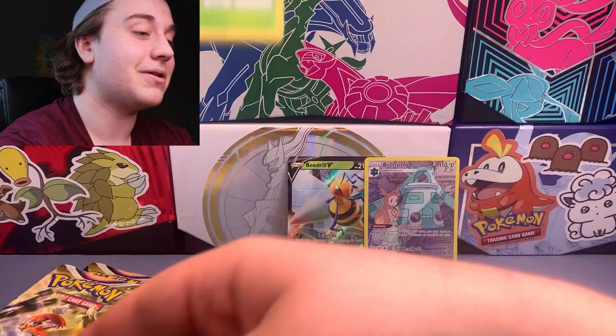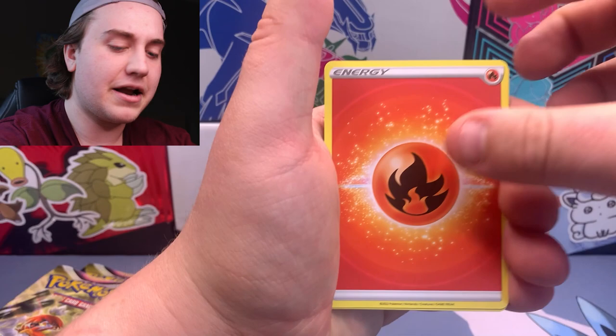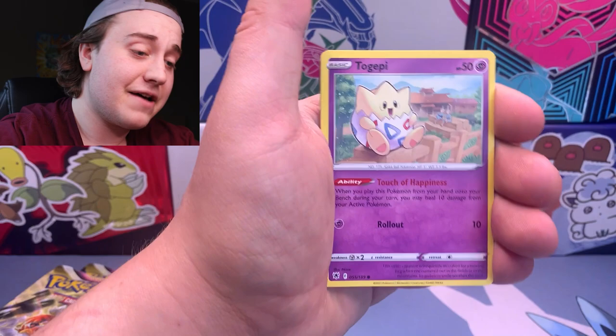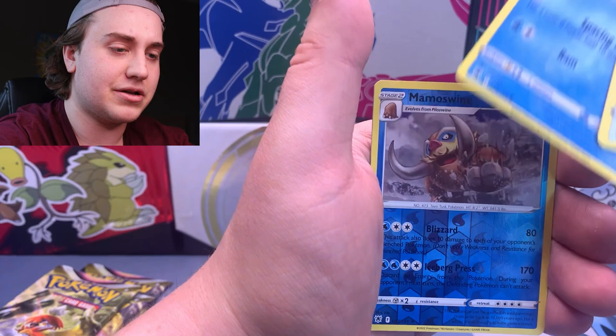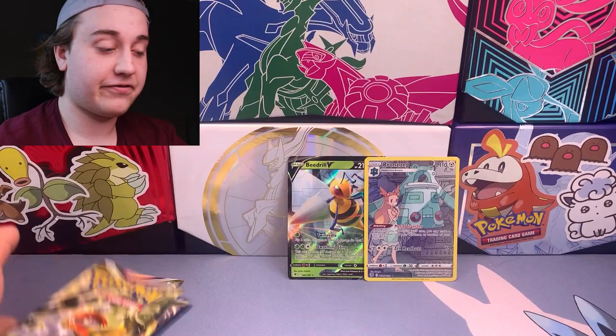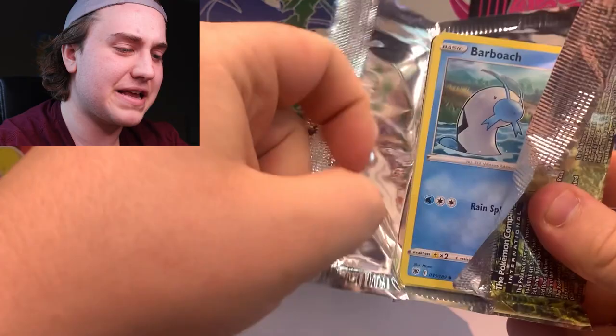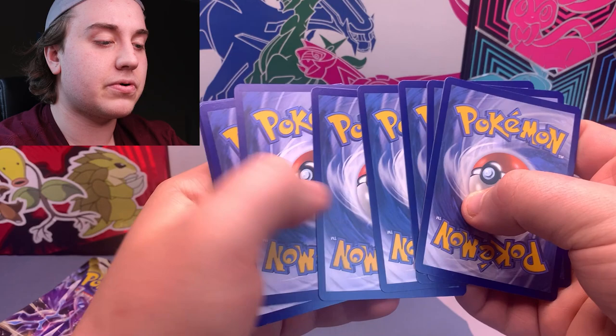We'll see if we can pull those Sceptile cards today. I know there's a Zoro Aura GX on the pack art — I'm assuming there's one in there. Fates Collide is in there too with cool cards like the Alakazam, Lugia, and Umbreon Secret Rare. Fates Collide is one of the best XY sets — so many nice cards, and I believe you can pull an Umbreon Full Art from it as well. Let's keep going through Astral Radiance.